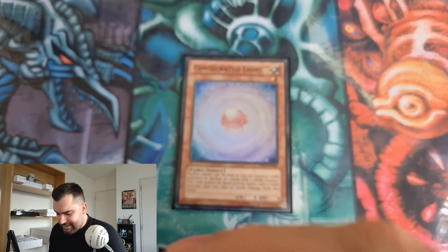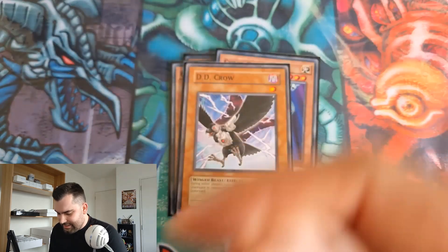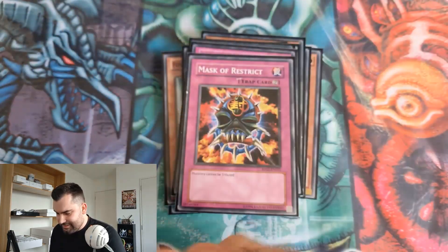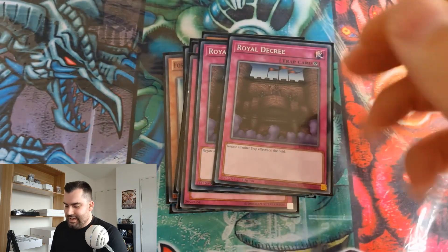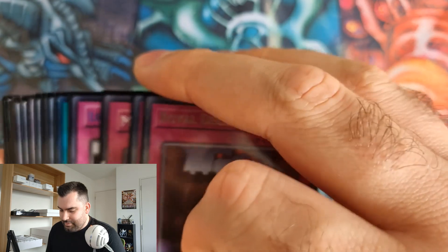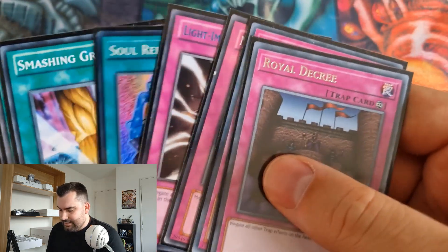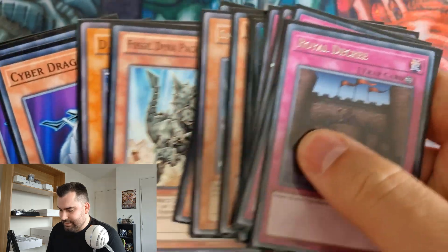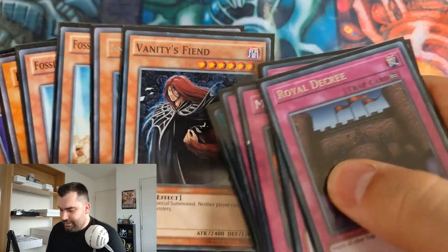The side deck is: a Consecrated Light, two Cyber Dragons, one DD Crow, two Fossil Diners, a Snowman Eater, a Vanity's Fiend, a Nobleman, a Smashing, a Soul Release, a Light Imprisoning, a Mask of Restrict, and two Decrees. There are a lot of one-ofs in there, and I'd probably change some — like swapping Soul Release for another DD Crow.